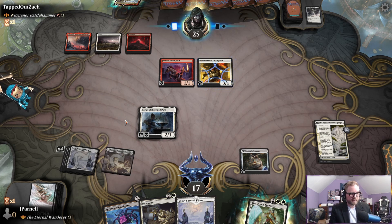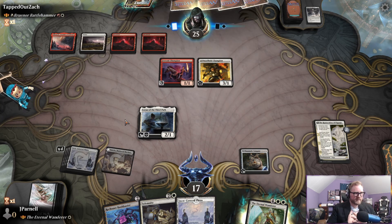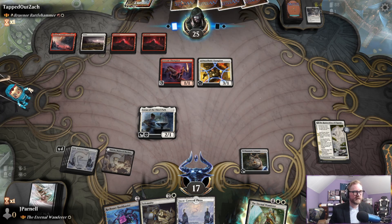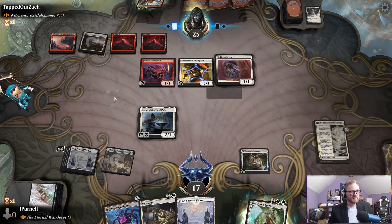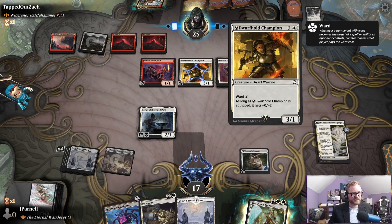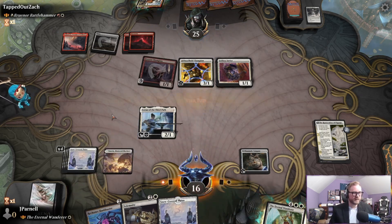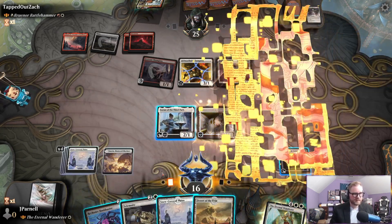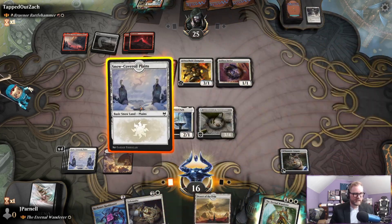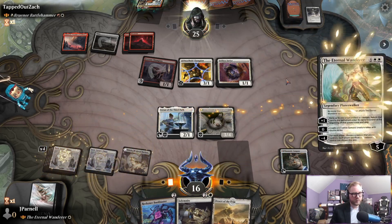If we can throw up a block with Loran, we will do so — no question. Their commander could come down but it would just be a 5/4 for four. Selfless Savior trade with a Dwarf — okay, yeah, I'm fine with that. Let's get down our Eternal Wanderer.